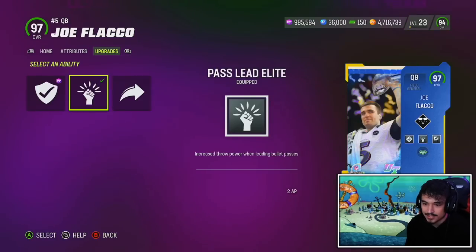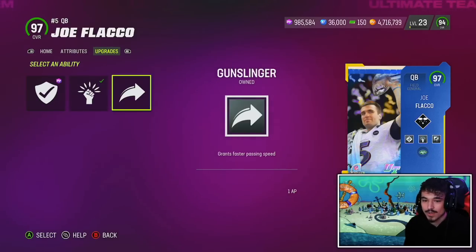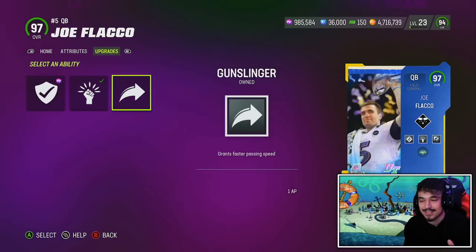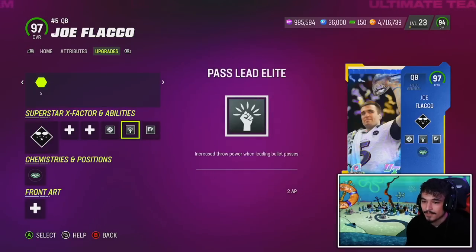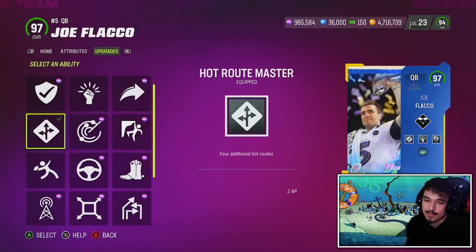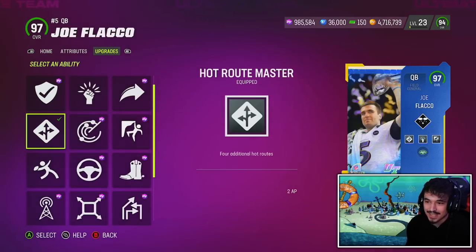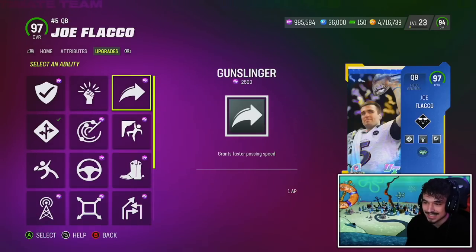You could also go 2 AP Hot Route Master. He gets Pass Lead Elite as well as Gunslinger with Protected. I want to test out this card with Gunslinger. We'll go to practice mode without it first to see the difference. I don't think Slinger 1 needs Gunslinger. In the third slot I'm going to rock with Hot Route Master. If you don't need Hot Route Master, you could run Gunslinger and have a 3 AP setup with Fearless, which would be absolutely disgusting. But for my offense I do need Hot Route Master.